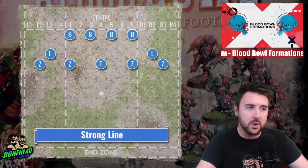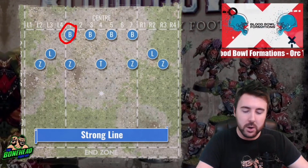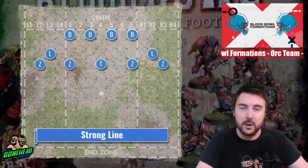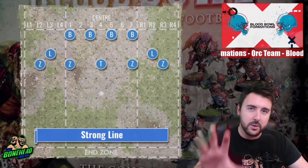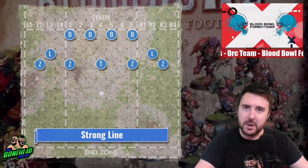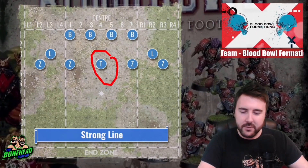Let's have a breakdown of the positionals. We've got B for blocker and Z for blitzer — Z for blitzer, because blitz, makes sense. We've got linemen and there is an Orc thrower. For those classic hardcore Orc coaches out there, just ignore it — replace it with a goblin, replace it with a lineman, whatever you like. We'll talk about the thrower very quickly.